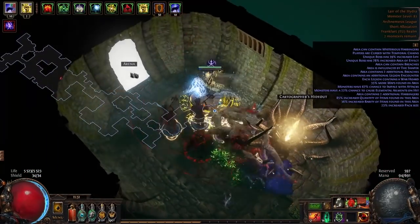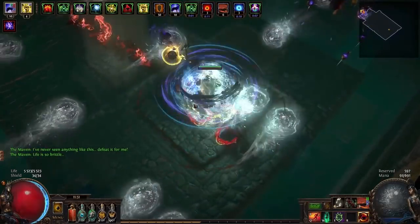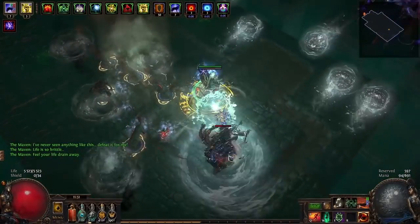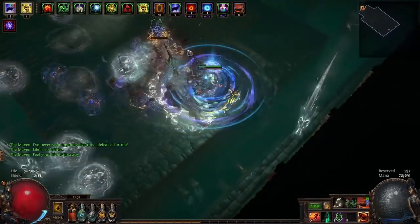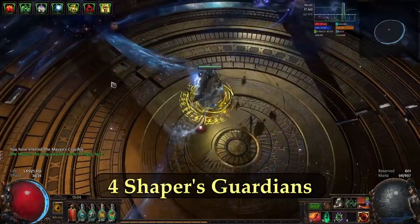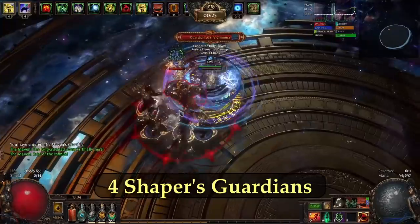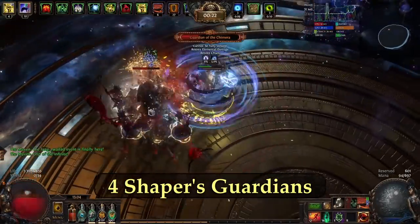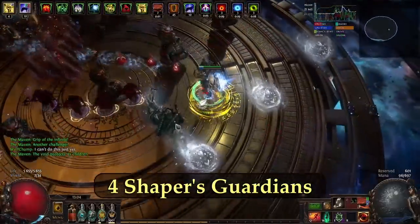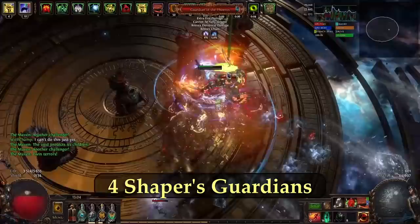In the last video I covered a cheap version of the build, and now I've literally just swapped the shield into The Squire. In this video I want to showcase how much damage we're doing with The Squire — but don't think this is the power of The Squire alone; you can't turn horrible minions into insane ones just with that. For comparison, the shield in the last video gave no damage, no Necromantic Aegis, no power or frenzy charges for minions, no spectres, no Carrion Golem — just basically wolves, plus Herald of Purity which isn't very strong.